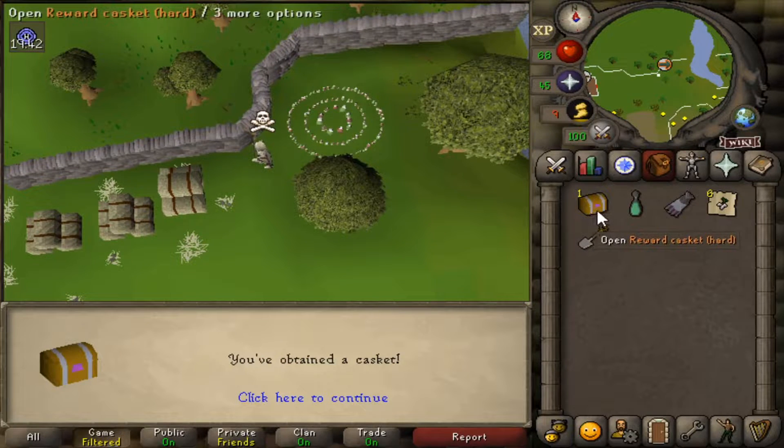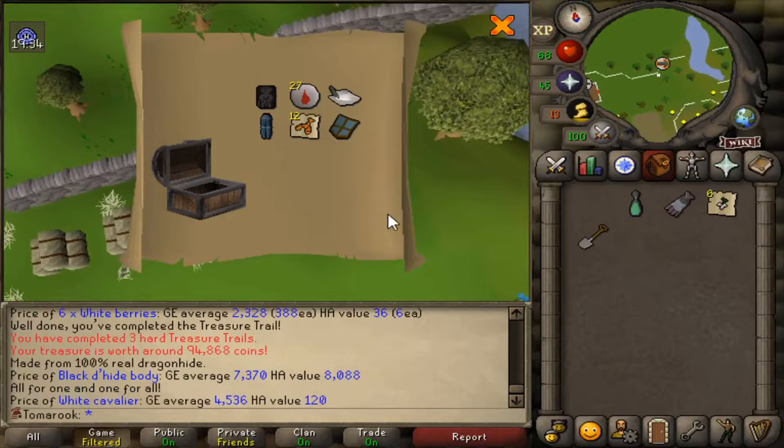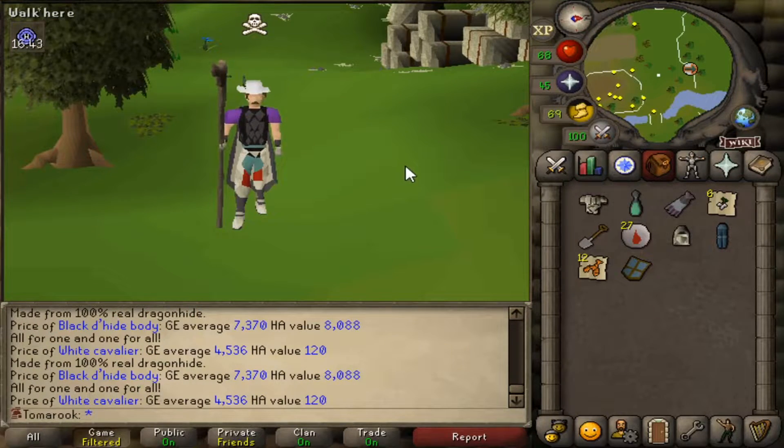Time to open this hard casket. Give me something good. Ooh — black kneeplate body, and a white cavalier. Nice. That was definitely worth it. I finally got some black dragon hide — hell yeah!